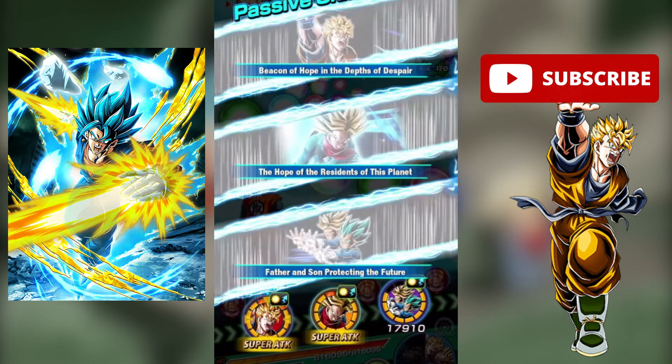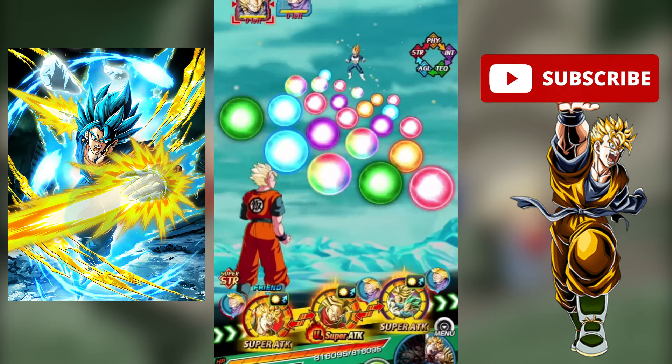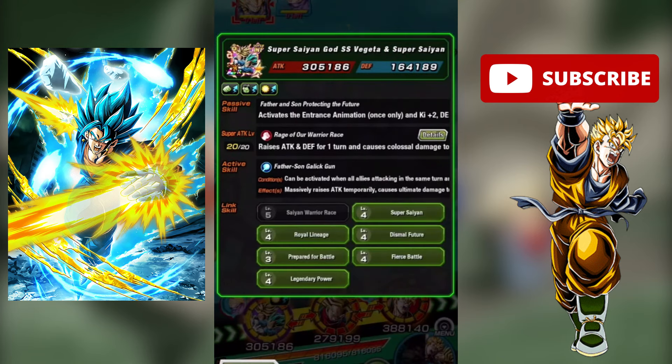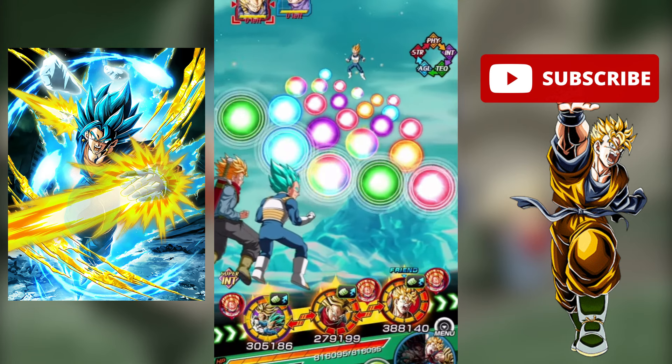Moving on to number 4, it's going to have to go to Future Saga. Recently, with the worldwide download celebration, this category got some of the most amazing units in the game that I mentioned in my last video about the best LRs in the game. Basically, this category includes most of the best cards in the game, who have amazing kits and also have a great bait link set. Future Saga also has some of the best EZA cards in the game like Tech VB, Int Future Gohan, and the debatable Tech Sword of Hope Trunks, who takes a few turns to build up but is a very fun card to use. So because of its relevance in the meta right now, Future Saga is number 4.